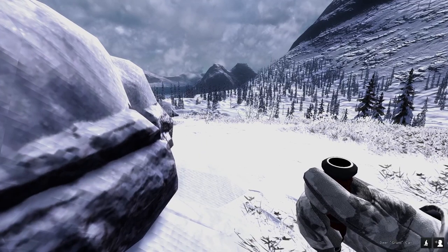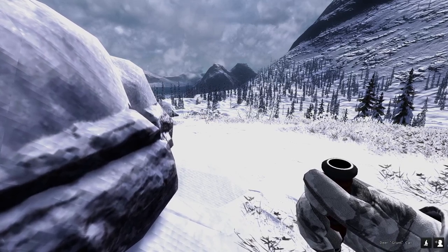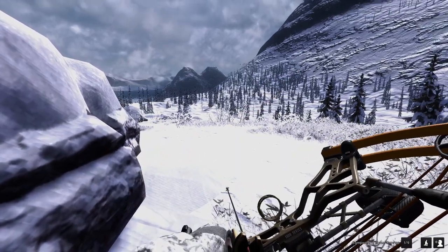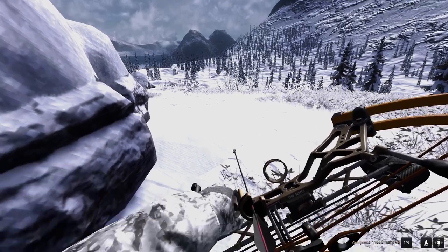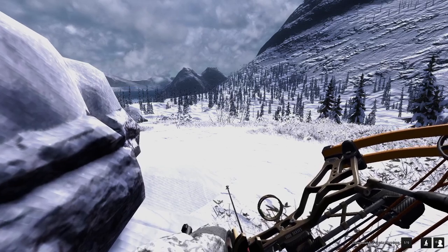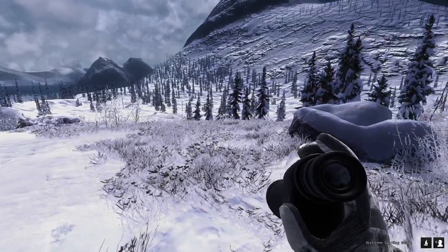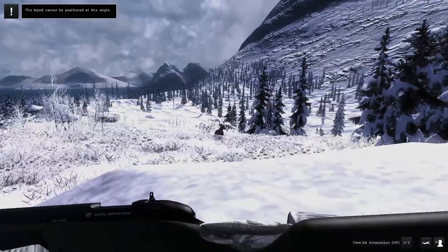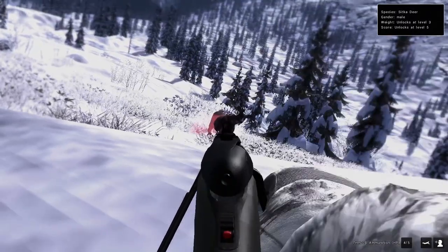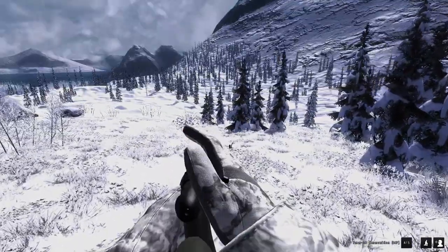We have our male sika deer here for the second mission of the first set. Worth noting: when it says an unscoped weapon, that does include bows without sights — my Pulsar without the five-pin is actually ethical for this animal. But for the video I'm going to take it with the 7mm and iron sights.